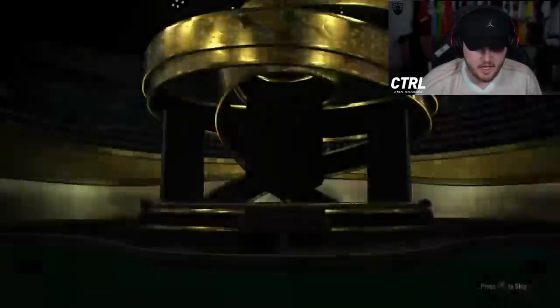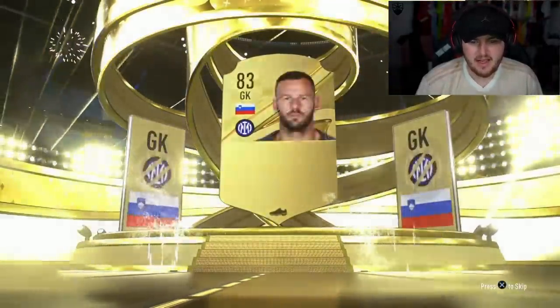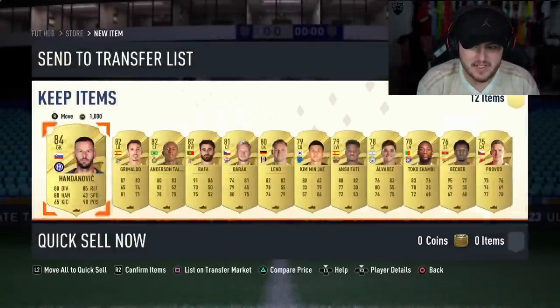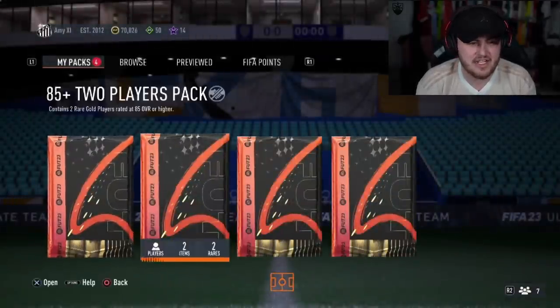Some cheeky packs for Amy now. We've got the rare players pack first. Let's open this up. It's not looking good. Oblak? Handanovic. I miss the days where Handanovic was like 80 and Oblak was like 91.